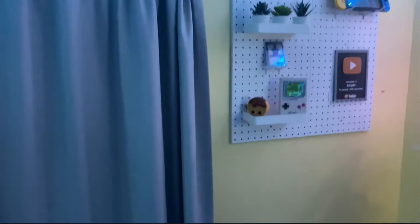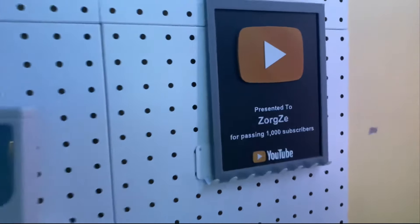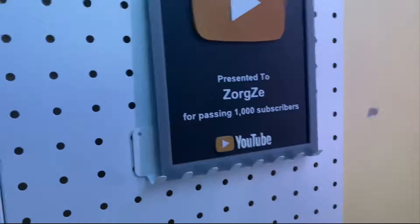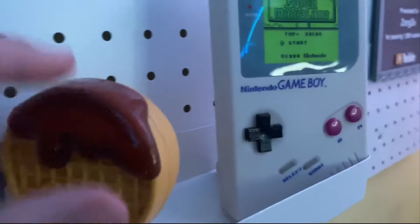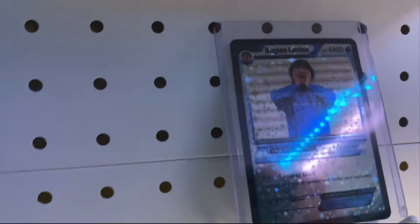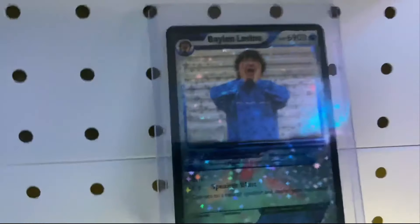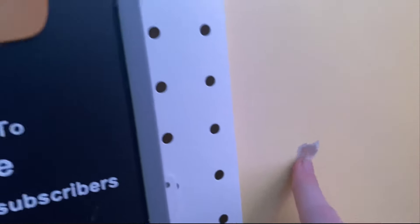Now we're getting to the big stuff. Right here is my pegboard — I got this on Amazon for around $30. It has my Nintendo Switch up here, my fake play button for a thousand subscribers. We're halfway through to two thousand, so please subscribe. We have this echo man, a Gameboy light that looks super cool, a Bale Levine Pokemon card — I'm a really big fan of Bale Levine so that's why I got that. And then my IKEA plants up here, kind of clean. Definitely recommend getting a pegboard, but while I was taking foam panels down I kinda ripped my wall and my mom's a little mad at me.